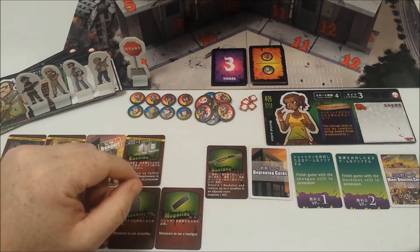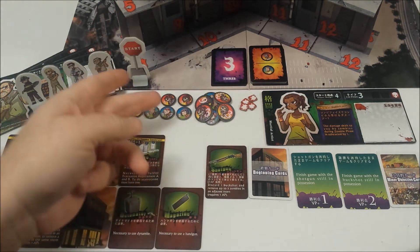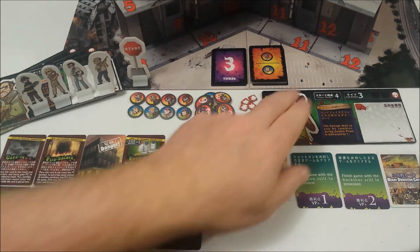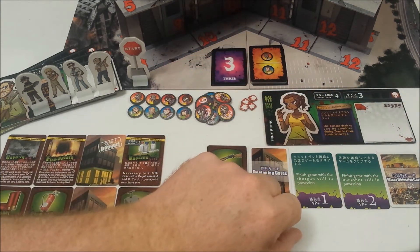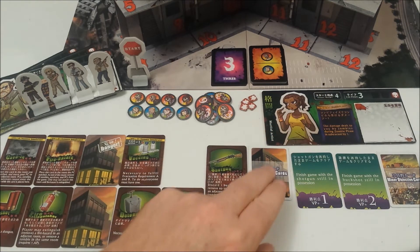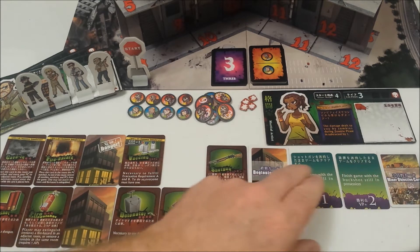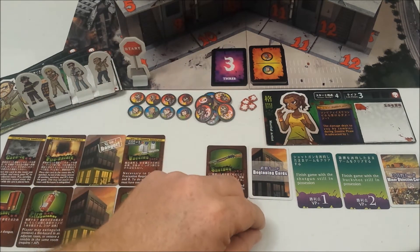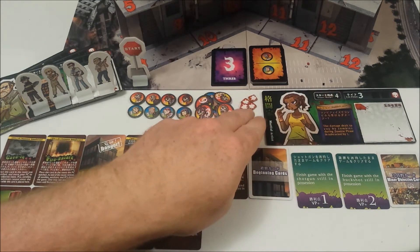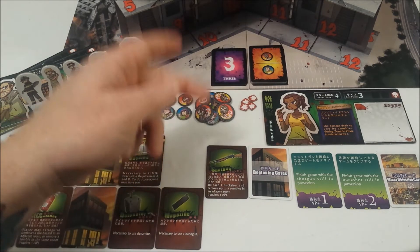There are a number of components to the game. There are five playable characters; each character has a character card that tells you where to start in the tower and how many life points you have. You'll also have a special ability and a place to store survivors. You'll have a beginning card — usually an item to help you out — and three minor objectives, because if you survive and fulfill the card you'll gain additional points. There are tokens to track your life, as well as survivor and zombie tokens placed in the tower.